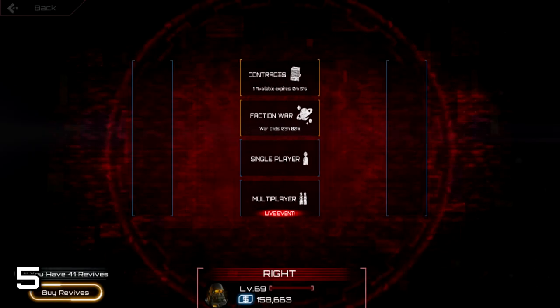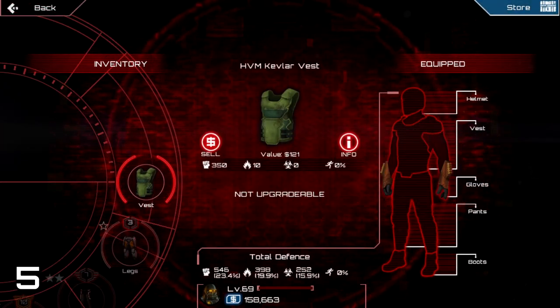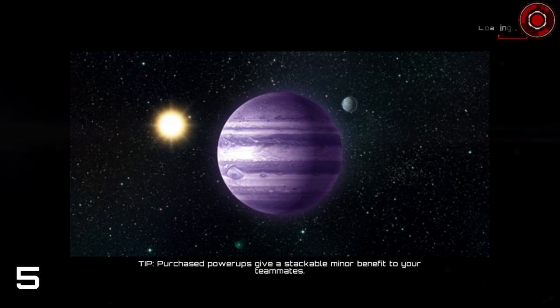Tip number 5. If you want to level up a specific armor mastery, you can just wear one piece of that armor you want to level up and keep the other pieces unequipped. Having only one armor piece equipped will only level up that mastery.